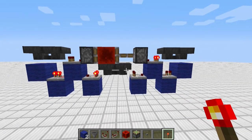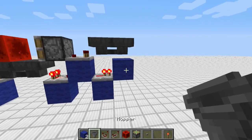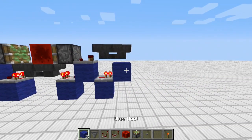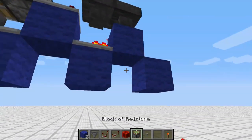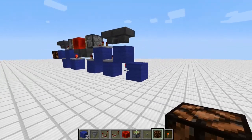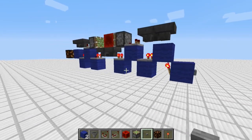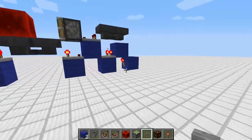So this is the clock. If you want to turn it into just a timer, you can power this block right here on either side. Let's go like that and throw a torch right there. So now it's going to freeze until we push the button on that block right there. And there you go.